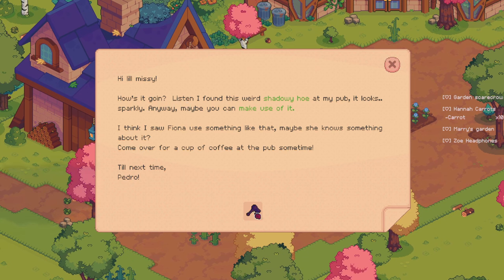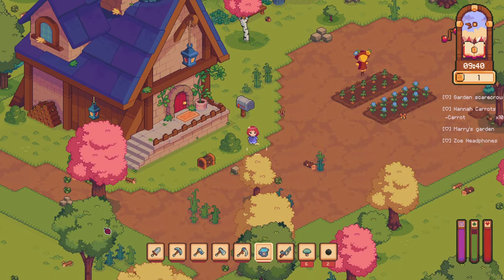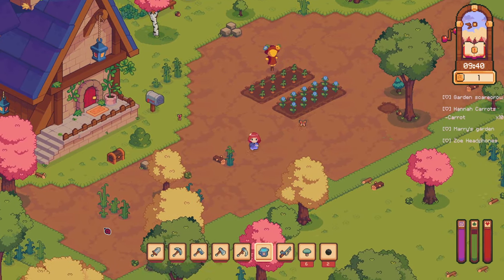A shadowy hoe at my pub — it looks sparkly. 'Maybe you can make use of it. I think I saw Fiona use something like that — maybe she knows something about it. Come over for a cup of coffee at the pub sometime.' Absolute field frenzy. Oh, is it magic? Sounds like magic.